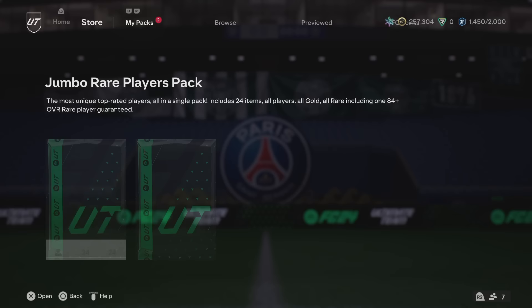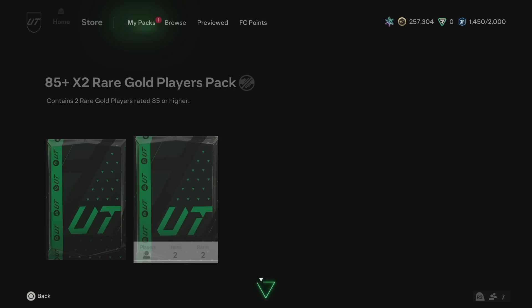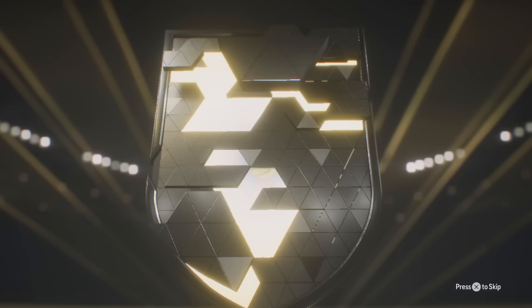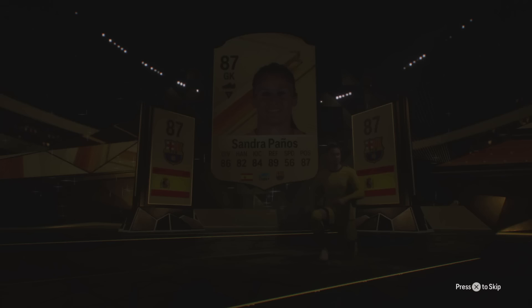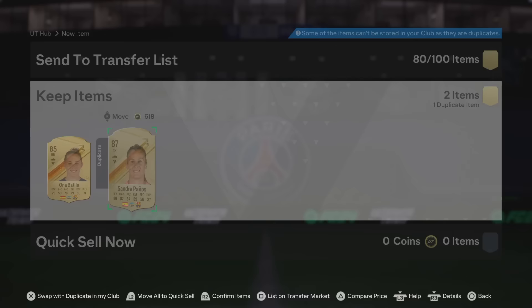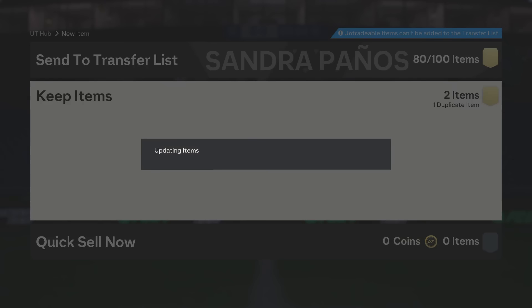We're going to open up the 85 plus times two. Can we get something crazy? Double walkout move. It's not a double walkout - Sandra Panos, 87 rated. We do take that, we need the fodder. We know there's going to be an 85 behind it - just don't be a dupe. It's a dupe, wait - this one's tradable. That's okay, we like that.